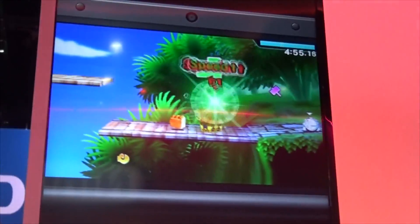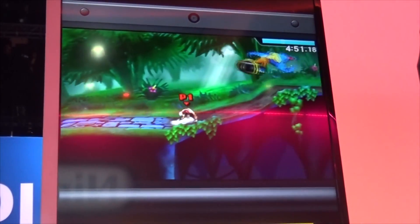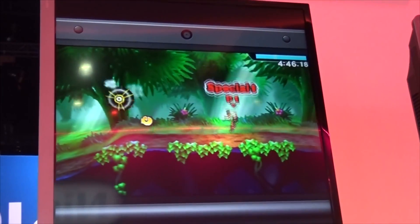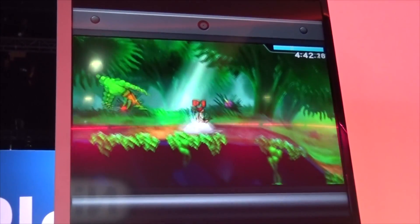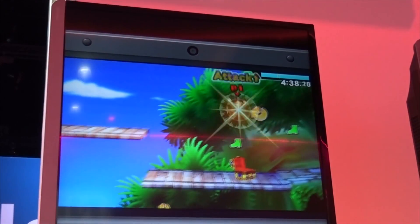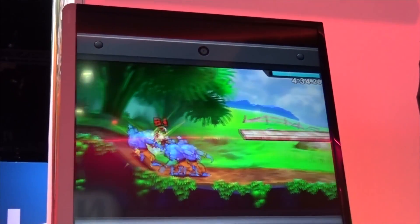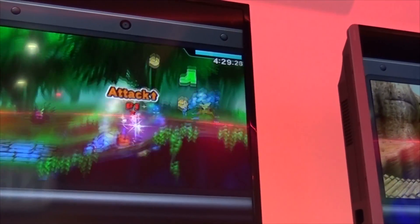Smash Run is pretty much a game mode — it's kind of like City Trial off of Kirby Air Ride. In Kirby Air Ride, you spend about a good 3, 5, 7, or 9 minutes around the hub world opening up boxes and collecting power-ups. But in Smash Run, it's pretty much the same thing except you're not opening boxes — you're beating up old Nintendo enemies.